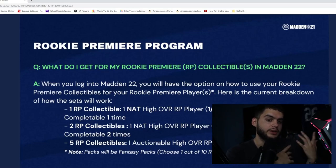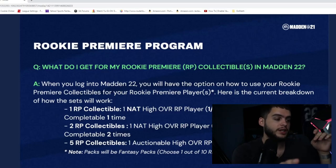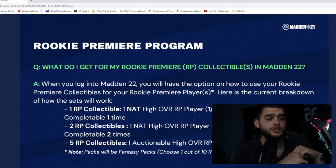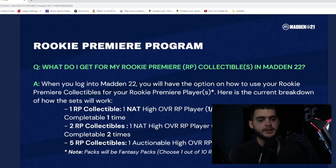By the time you can quick-sell Ja'Marr Chase and don't want him anymore, one-quarter training value isn't worth it. Take guys like JC Horn, Trevon Diggs, Najee Harris, or Pitts as your half-training slots, because you won't use them as long. In two or three weeks, JC Horn may no longer be good for you once you have Dieon or Charles Woodson — then you quick-sell him for 500 training. Ja'Marr Chase at 91 speed you might keep until late September or early October.